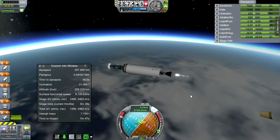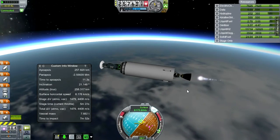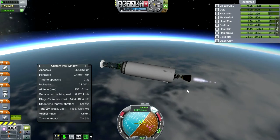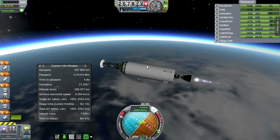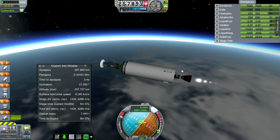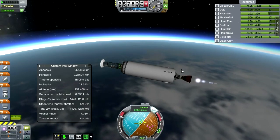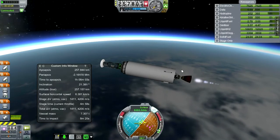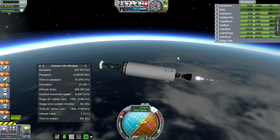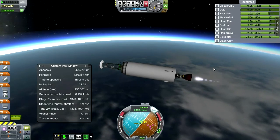First lighting of the third stage is good. We're partly trying to fix our inclination right now. We're about to cross our apoapsis, but that's good — we want to have this third stage burn half before and half after apoapsis. I wasn't paying as much attention to inclination as I should have been, looking more at the performance of my first two stages and being a little bit underwhelmed — they didn't do quite as much as I needed them to.